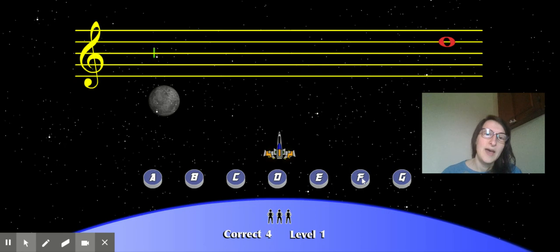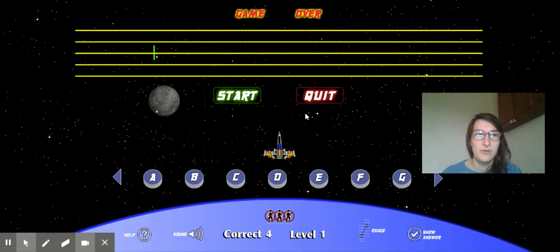So you're going to continue to do that. If you miss — say you think that's an A, and it's another A, and another A — game over. You only get three tries, so you can restart again. As you move up to levels, I believe that they get faster. They come across the screen a little faster, so you have to work hard to get those letters before they come to the end.